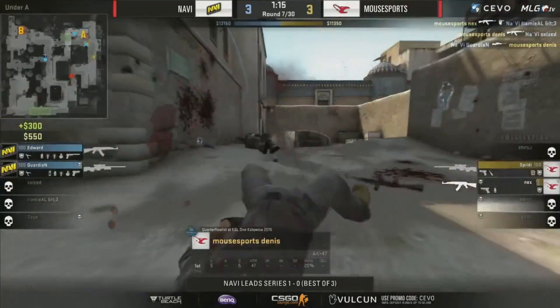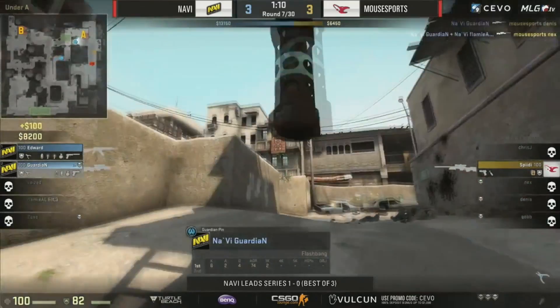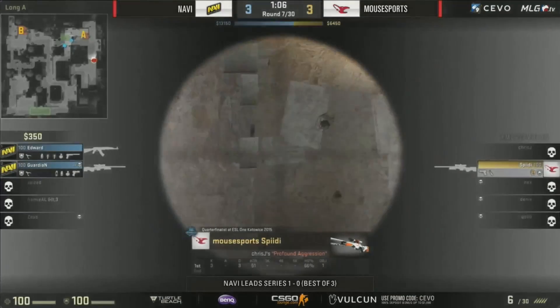And look at that, it's so close — he'll go down to Guardian. 2 on 2 still, HP in favor of the CTs here. Guardian another shot onto nexa, now it's Spitty with that op, and a 1v2.